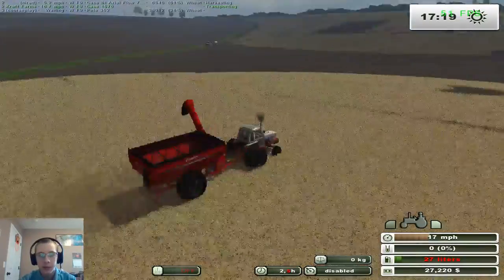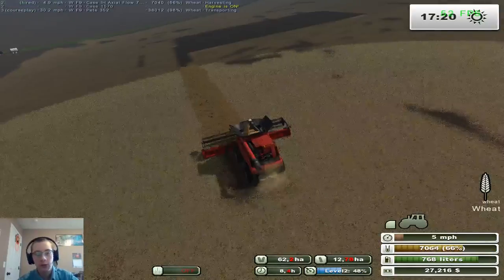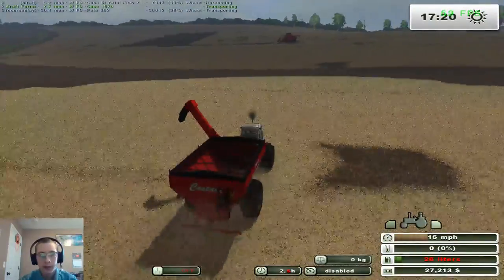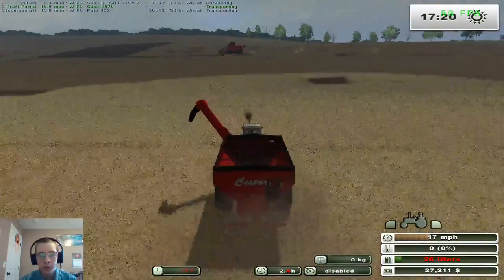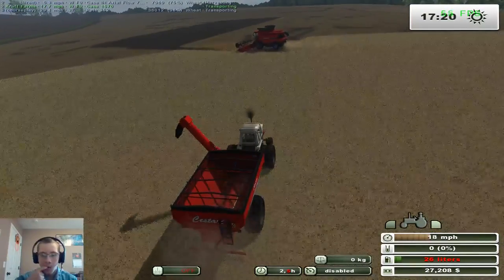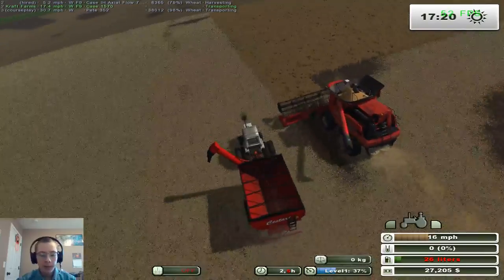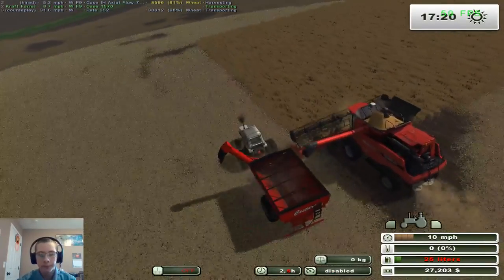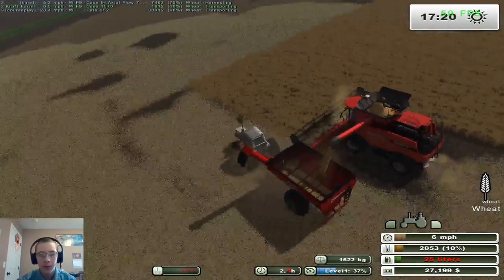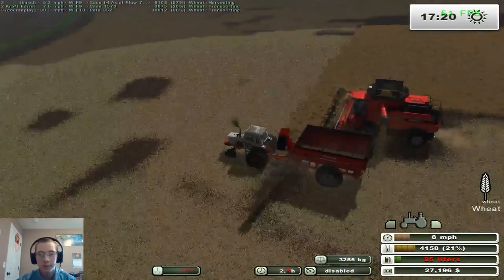That guy is going to head out and unload. We're going to set him to stop at the trigger when he gets to the farm, and then we'll just drive the grain cart to the farm and unload into the truck. I've been running the grain cart for a while now — I just kind of got sick of combining and dealing with Courseplay on the grain cart, so I decided to run it myself.